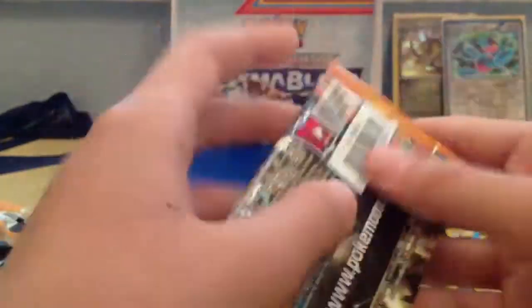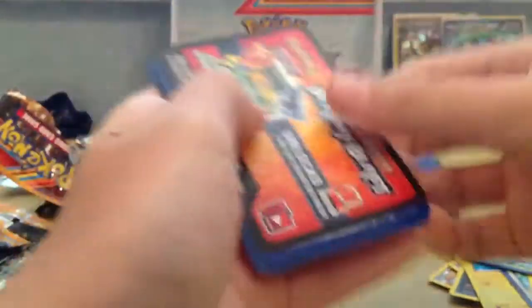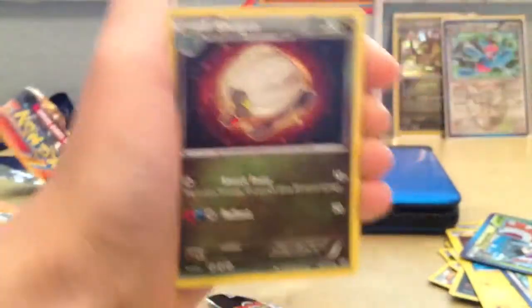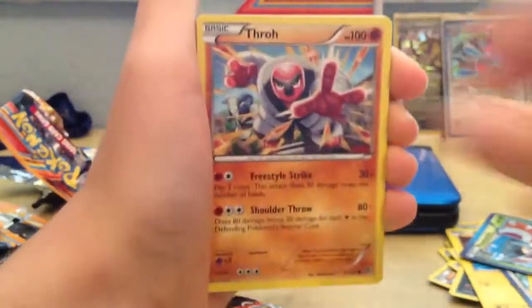Alright, what's up guys — opening the last pack of the box. Not expecting anything from this pack but if you do get anything that will be pretty sick. Put the pink card aside, put it in the front because that's how I do it. We got Chadaw, Shelgon, Archon, Kangaskhan, and Thro.